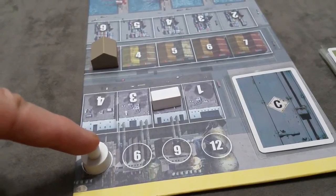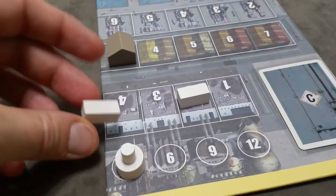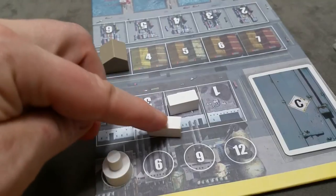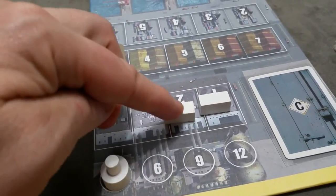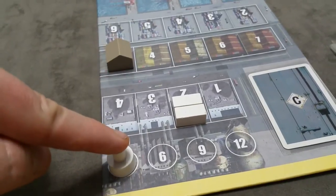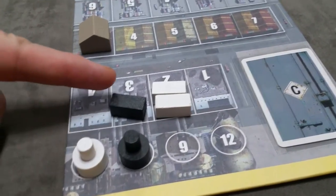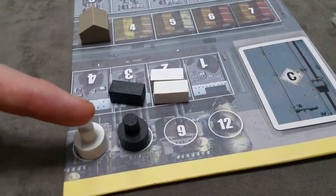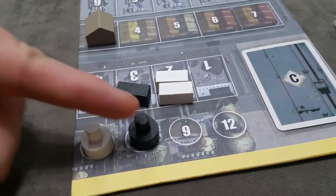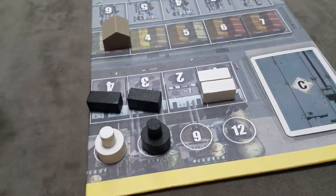For example, with one white machine and enough capacity, you'd get one additional white container and then decide where to price it. When you take the production action, you're also allowed to change the price for other containers already in your factory store. With two machines producing one white and one black but only room for one, you can choose which one to produce.